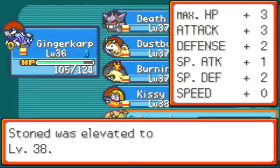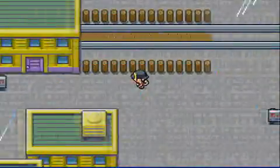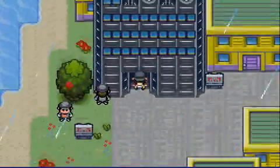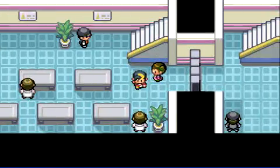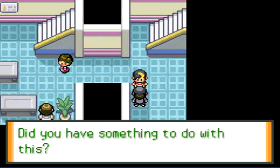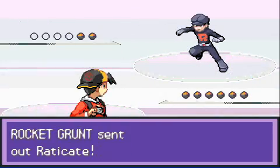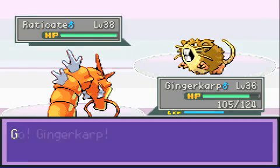Let's use that rare candy. I'll use it on Stoned because Stoned just leveled, and you always want to use rare candies on a Pokemon that just leveled. Most people should probably keep rare candies for later since they're more useful at higher levels, but during a playthrough I just use them instantly. You should always use it on a Pokemon that just leveled or just evolved because it resets your experience to the lowest amount of the next level. If you use it on a Pokemon two experience away from leveling, it's kind of a waste.